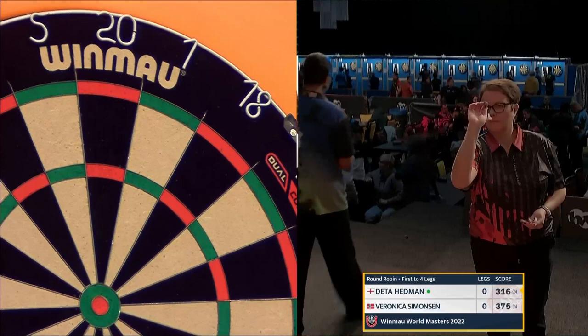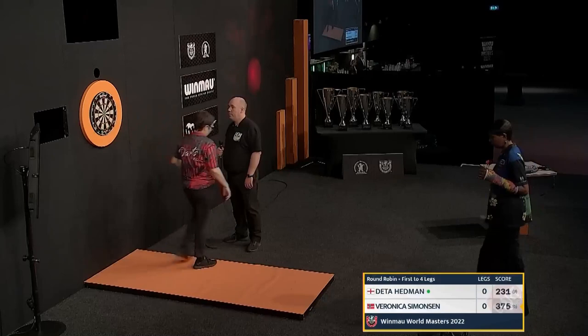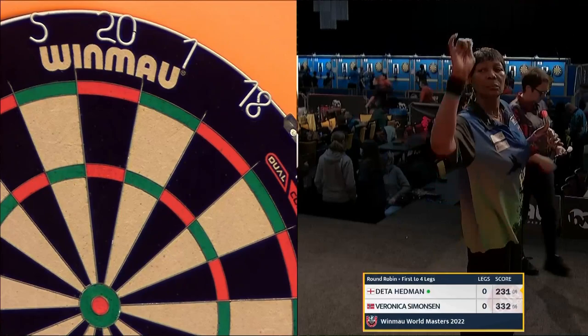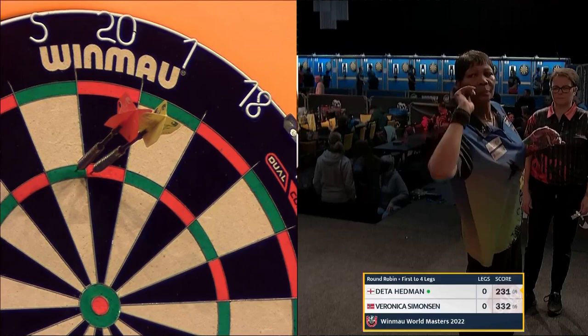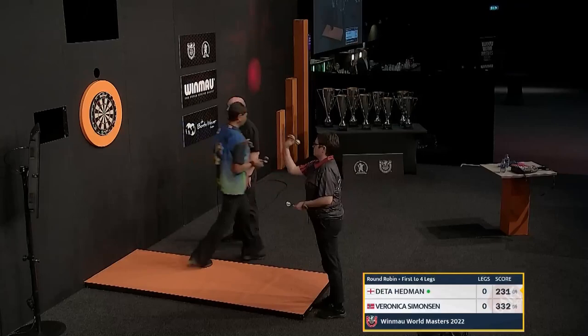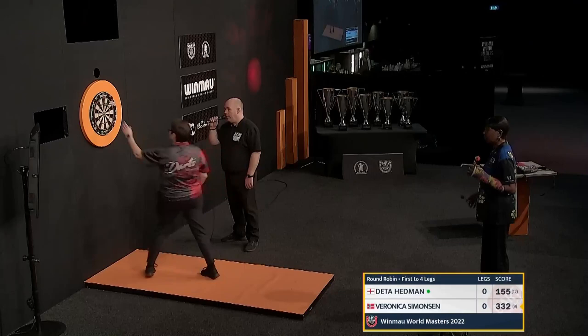This game is from Group A. Dita won her first match against Sharon Stratsma-Pol — a 4-2 win. Veronica also started with a win, beating Hayley McKay of Canada four legs to nil. So this is first and second in the group taking on each other, with Veronica first courtesy of her 4-0 win.